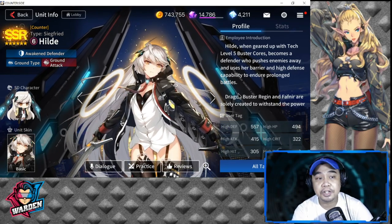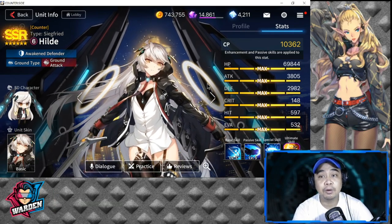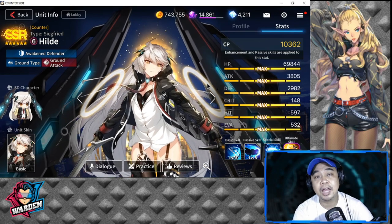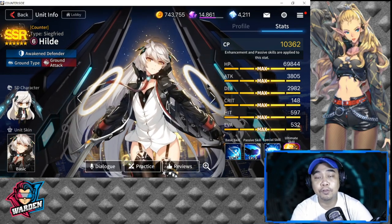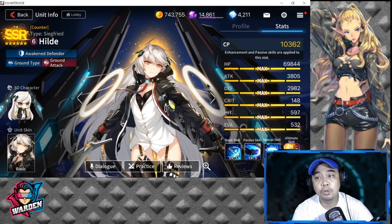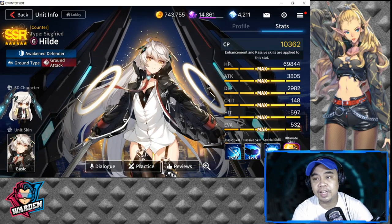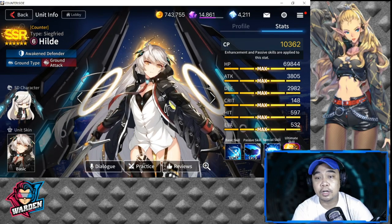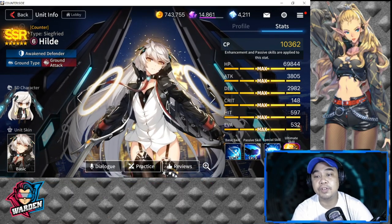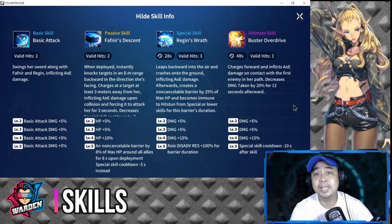If you know how to play her, she is very worthwhile. She is ground type and ground attack. At max level her combat power is 10,362, HP is 69,844 — which is very high. Attack is 3,805, which is below average for a defender, so you'll need to bump it up. Defense is high at 2,982; crit is low; hit is below average at 597; and evasion at 532 is also below average.